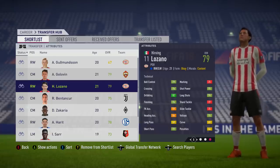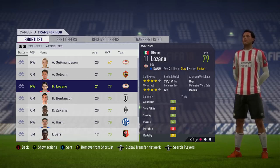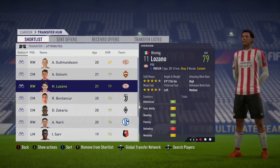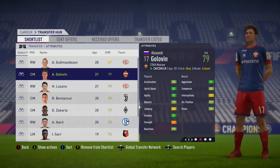Mexico are my dark horses for this tournament. Lozano is very pacey, very good dribbling, high attacking work rate which is always great. Good athleticism and also four-star weak foot, four-star skill moves. Couple that with decent versatility and good potential and he is a very good player to sign on career mode.